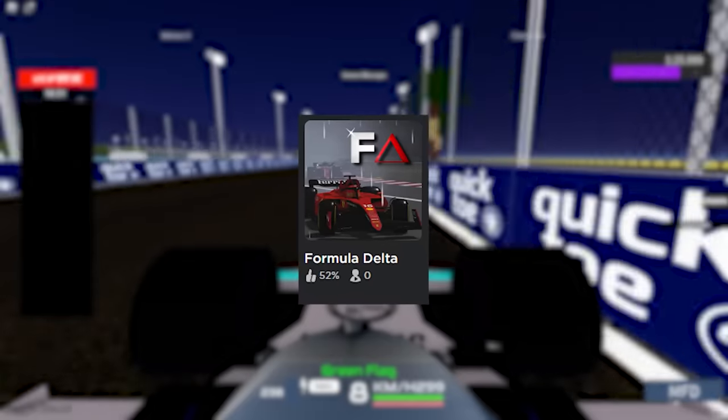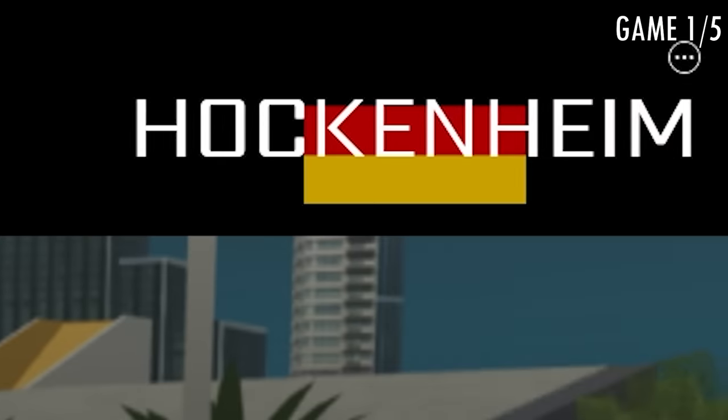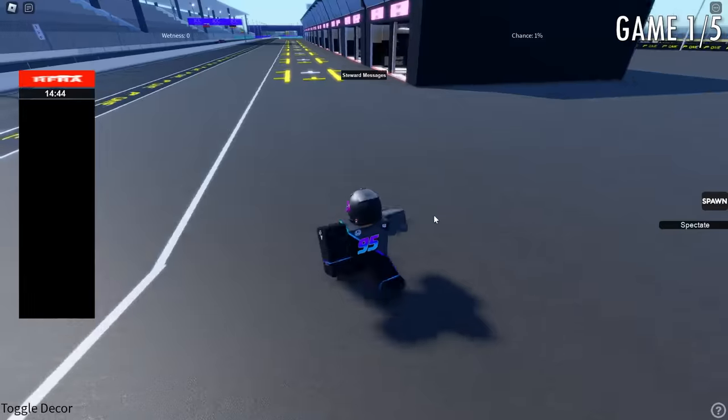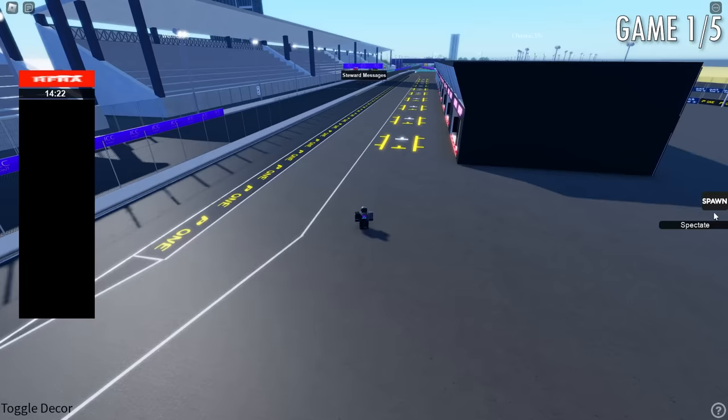When you first join the 52% rated game, this is the main menu you see — which I think is absolutely beautiful. We do have three different track options, which is decent: we have Sakir, Jeda, and Hockenheim. Here we are in the game, which doesn't look too bad, but let's see the car.